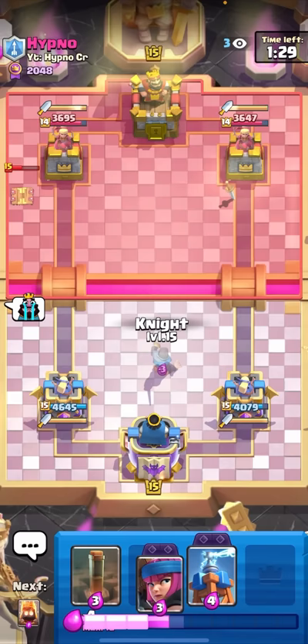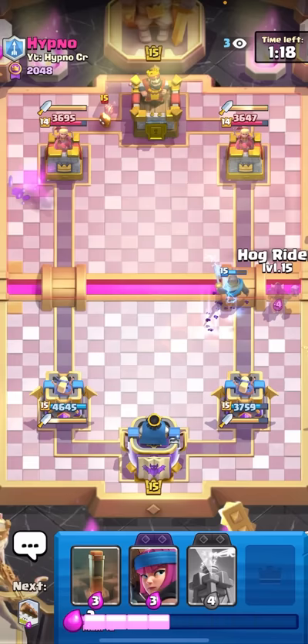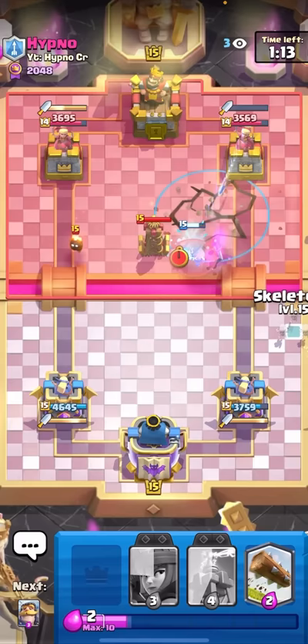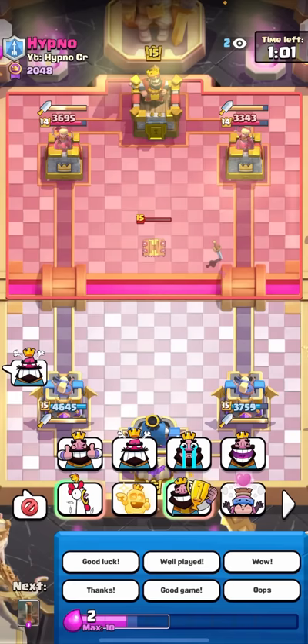I will have my Knight ready again and this time I will react in time. I'll just Knight in the middle just in case. I'll Fire Spirit for the Evo Skeletons - he always tries these funny tricks with Evo Skeletons, gotta give him credit. I'll Hog Earthquake here - nice Tesla. He is definitely going to Princess at the bridge. I'll just Skeletons, Log. My Log doesn't kill a Princess!